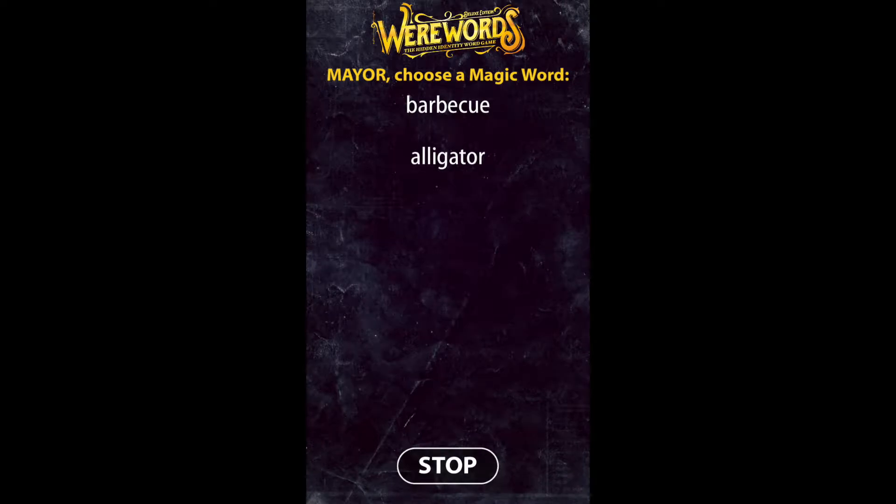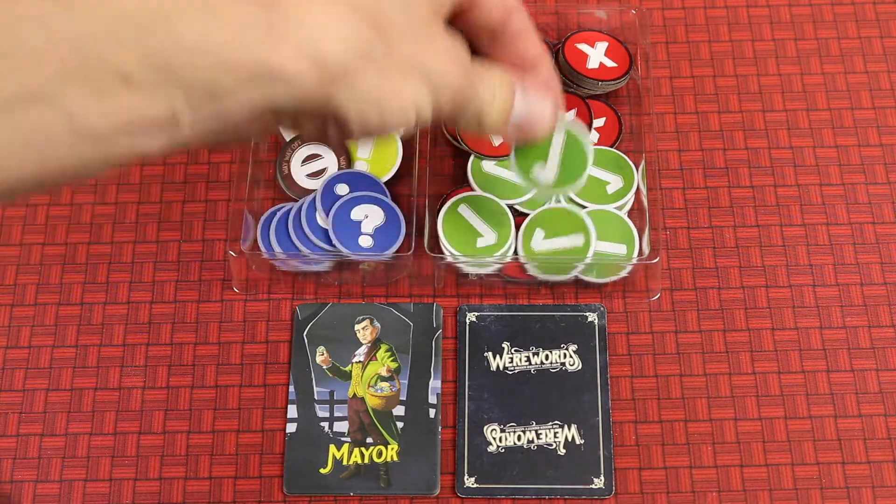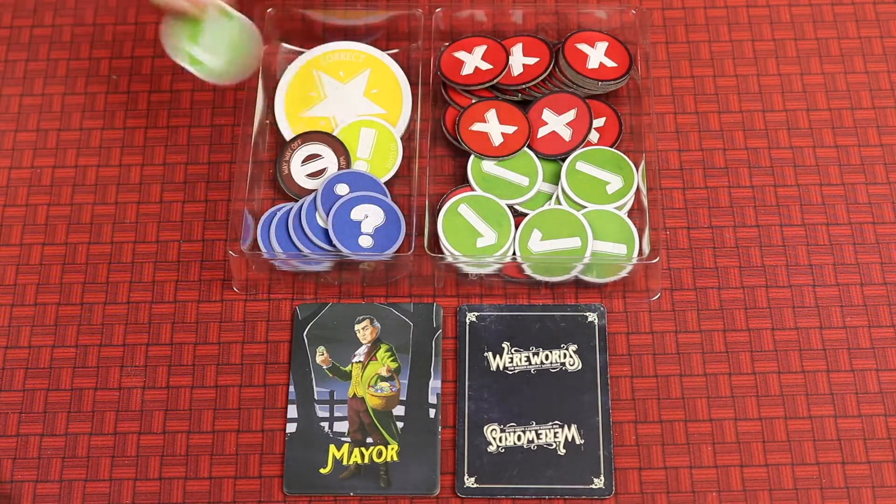Werewords is the hidden identity word game for 4-10 players, where everything revolves around a magic word for that round. Everyone will be asking the mayor yes or no questions as to what the magic word is, and they'll be given the answers as tokens.